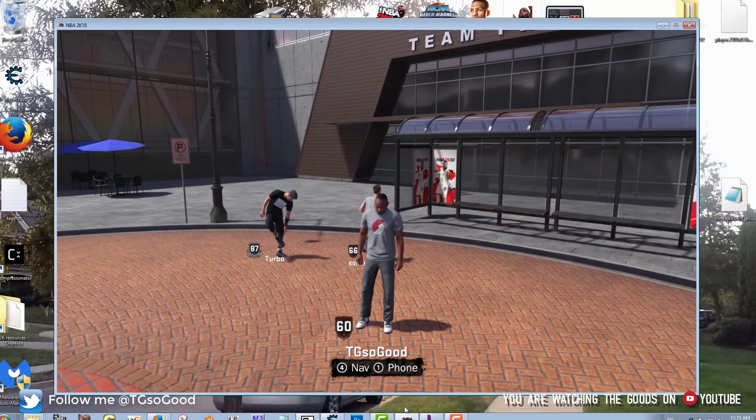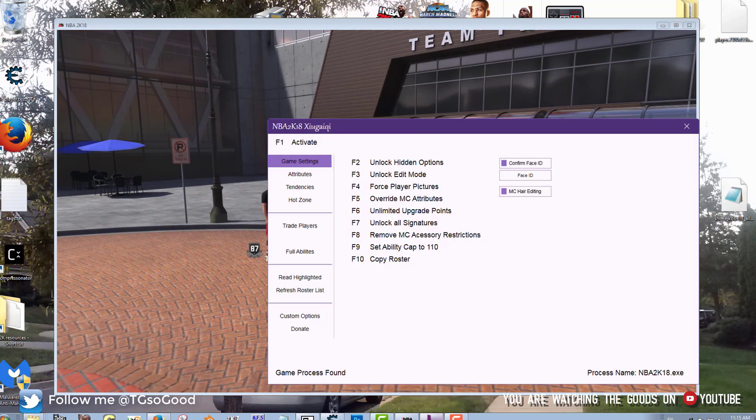This is only for PC, by the way. Once you're in MyCareer, load up Limno Trainer. Once that's loaded, press F1 — it turns green to show it's activated. The very next step is to go to 'Copy Roster.' Basically, whatever mode you're in, that roster gets copied and you can use it in any mode.